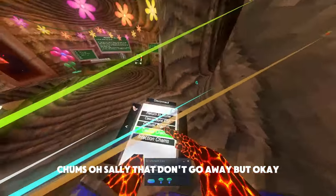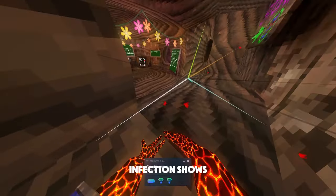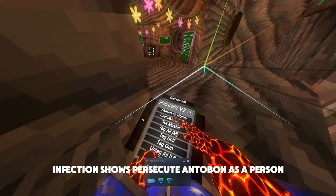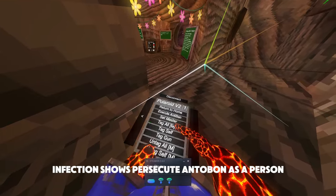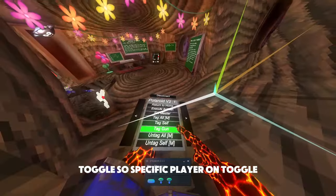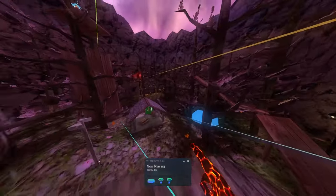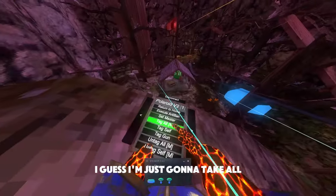Tracer — ooh. Gems — oh, sadly they go away. But okay. Infection gems. Execute, antibon, and tag all. There's also haste health, tag on, tag a specific player, tag all, and tag self — instantly tagged.